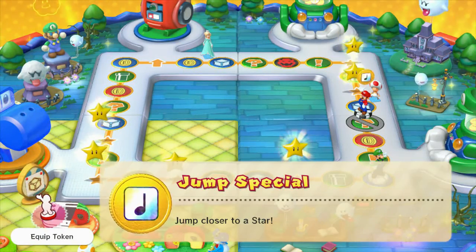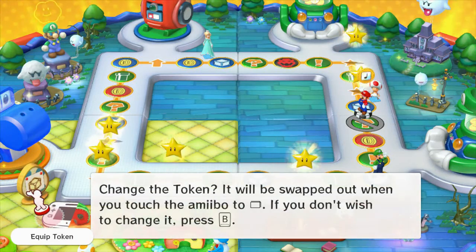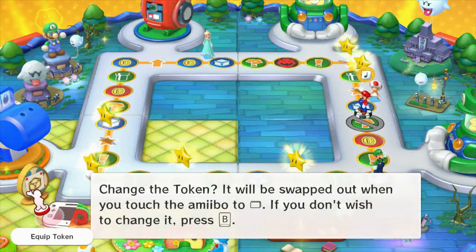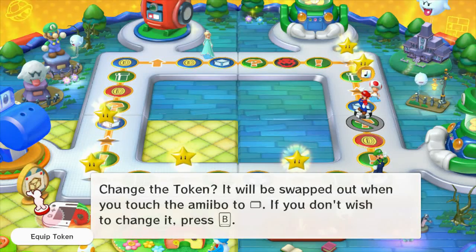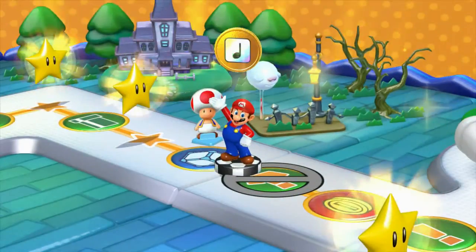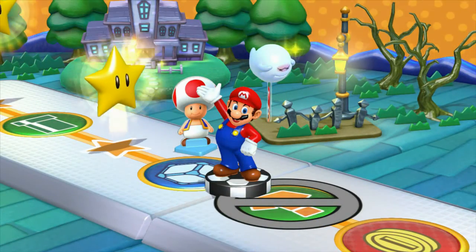But I jumped closer to a star. Let's equip that. Because when you have a token like this and there's another one, it will be swapped out when you touch the amiibo. If you don't wish to change it, press B. So if you ever land on one, you can choose if you want to switch it out or leave the one you got. I'm going to switch it out.